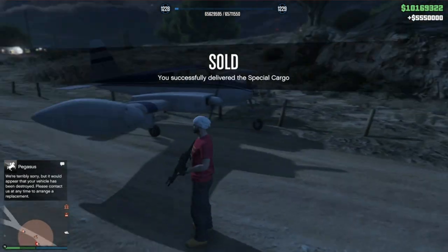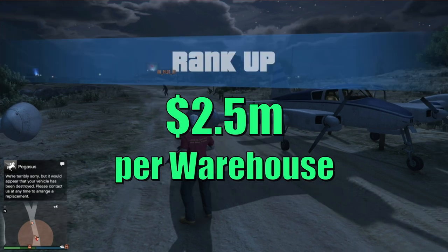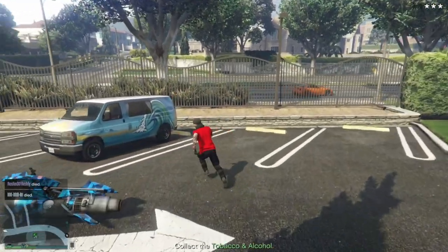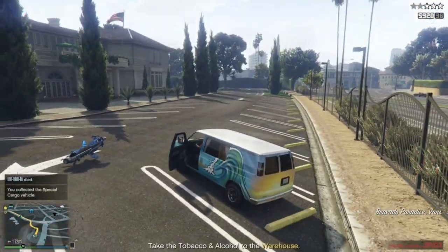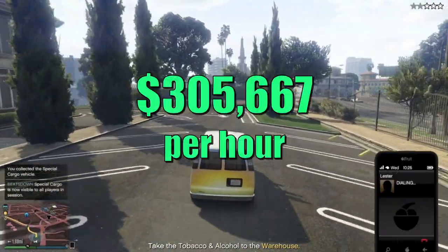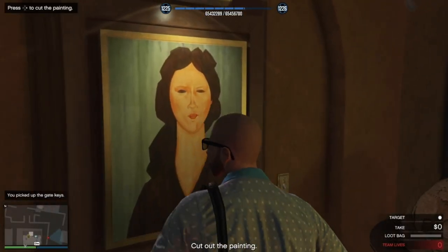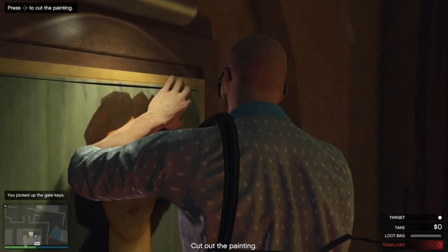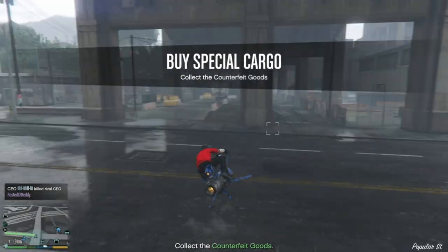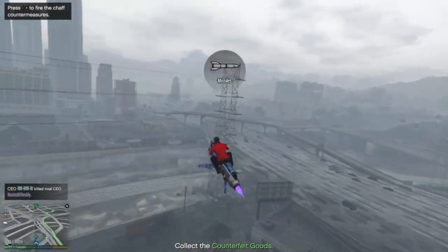But remember, this was during the double money week. Selling those two warehouses normally would make half of that — around $5 million, or $2.5 million per warehouse. That means you would be spending over six hours grinding horrible missions after spending $666,000, to only make back $1.8 million profit. That's just over $300,000 per hour of grinding, or just over $600,000 if you own two warehouses. You can make up to five times that amount from doing a Cayo Perico heist in 30 minutes, with zero risk of losing any money. It actually took me about four weeks to make this video, as I was so drained and bored from doing the sourcing missions that I just couldn't bear it any longer.